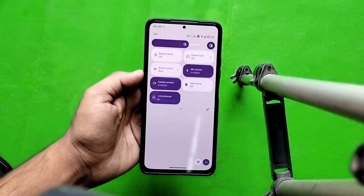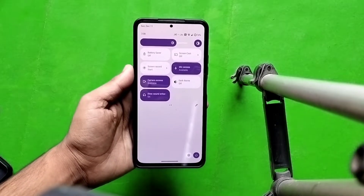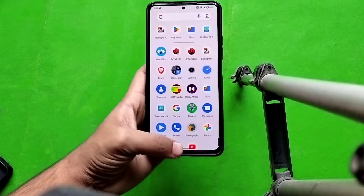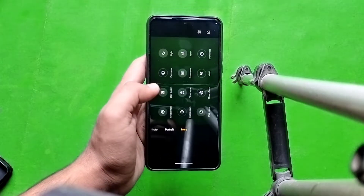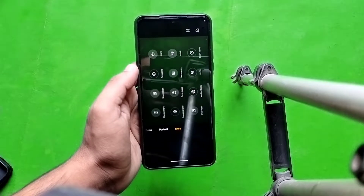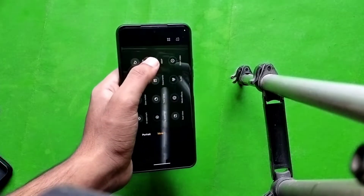The difference that was there will go away by installing this ROM. You will get very good battery backup with the thermal profiles. Now opening the camera — you can see there are options of Pro, Video, Photo, Portrait, and More, and More has the 48 megapixel option.